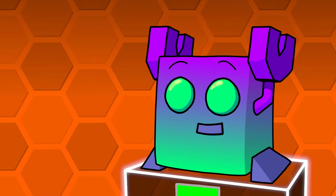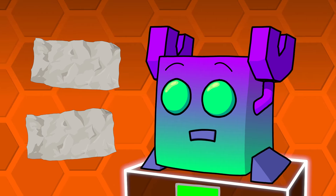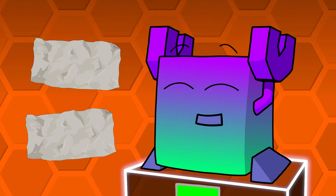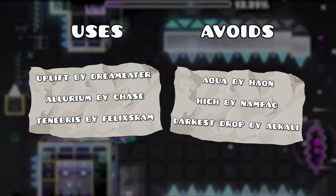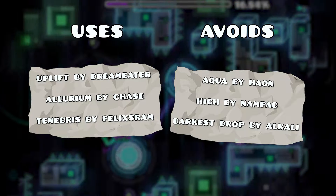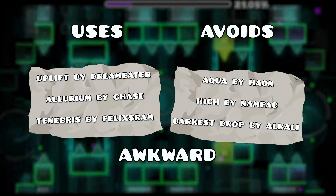I hate these. Every time I see them used in an otherwise really well executed level, my nose wrinkles and my eyebrows furrow. Floating pads are a very poor way of syncing gameplay, and I genuinely don't understand why I keep seeing them pop up in levels when there are far better looking and more satisfying solutions already available. I've compiled two lists, each having three levels — one containing levels with floating pads, and another where there are no floating pads. Floating Pad Enjoyers on the left, Floating Pad Avoiders on the right.